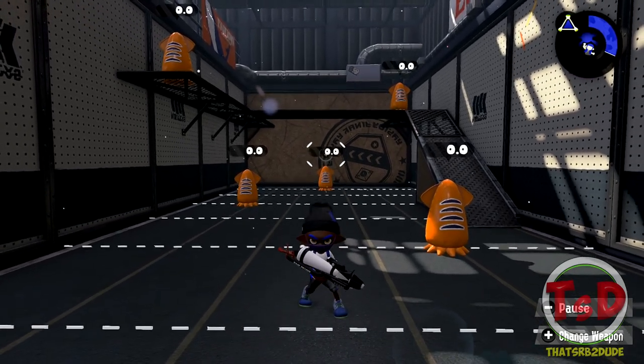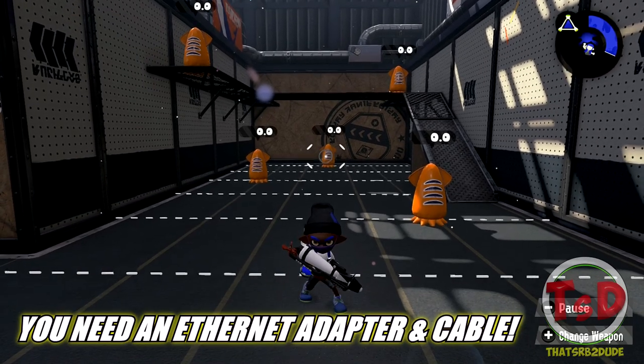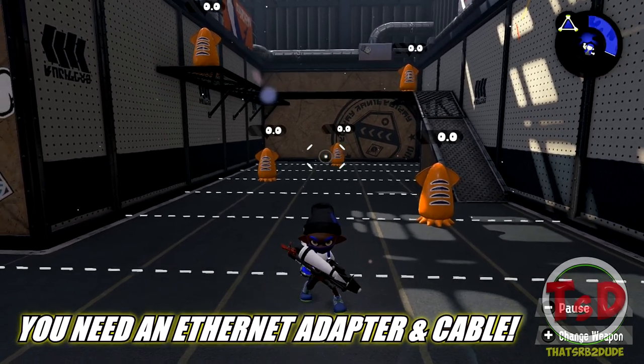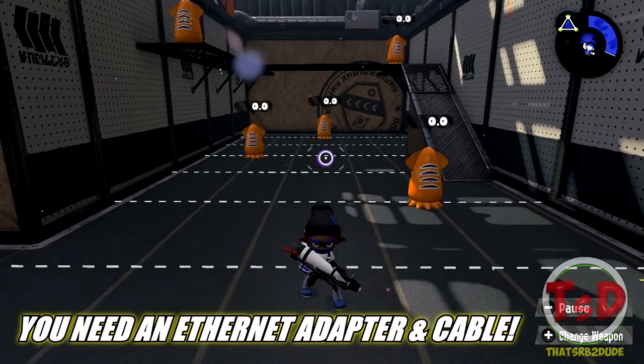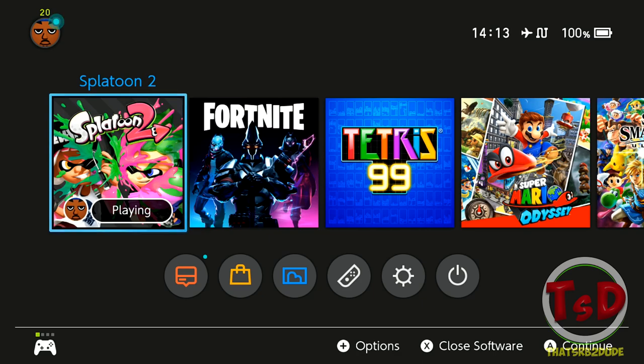Enough rambling, let's get into it. The first thing you need to make sure this works is that you need to have a wired connection. This is probably going to give you the best results, and just to show you on the home screen, it shows that I am wired.